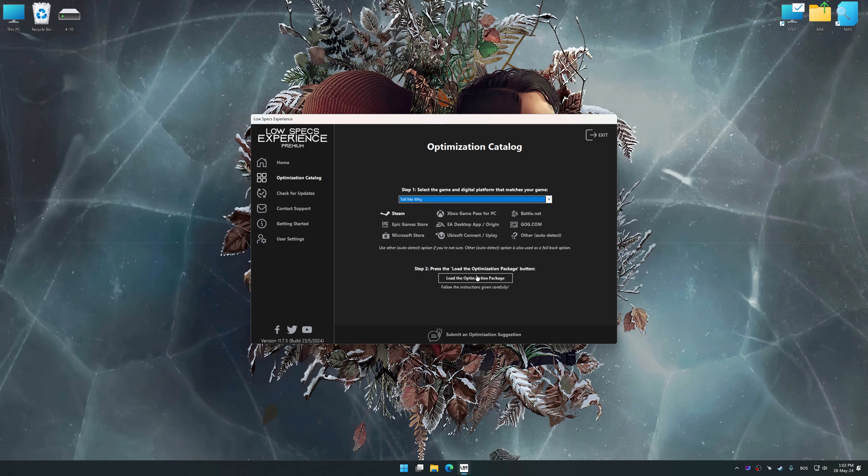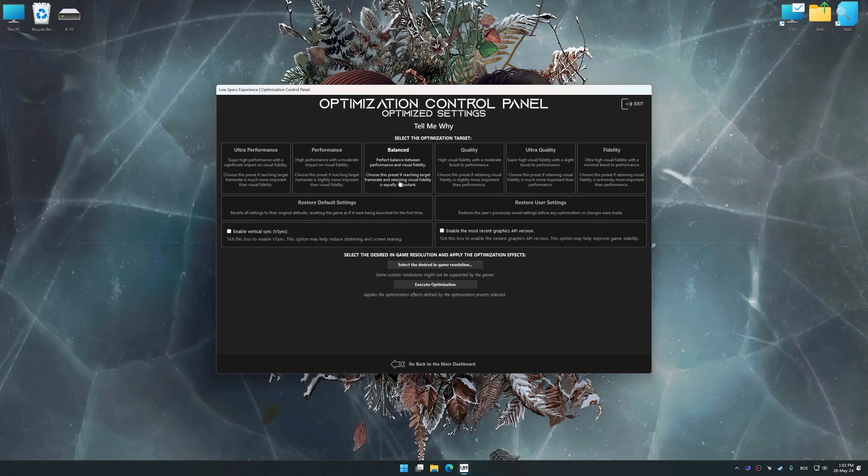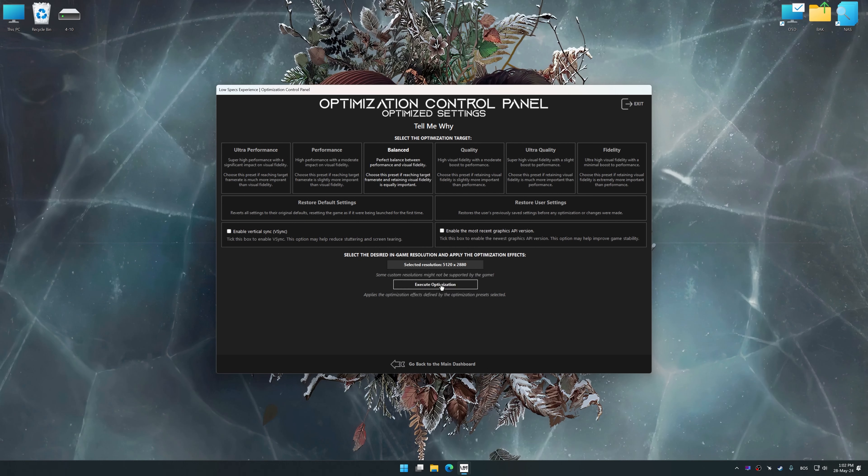Before we proceed with the optimization process, download and install Low Specs Experience. The download link is available in the video description. Low Specs Experience is a PC video game optimization solution that I developed, which allows you to optimize your favorite PC games for maximum performance.